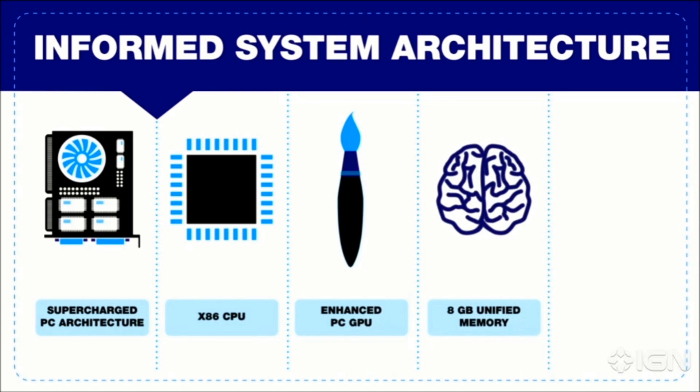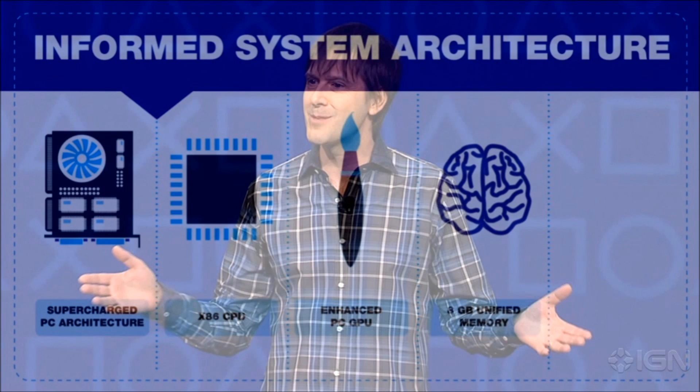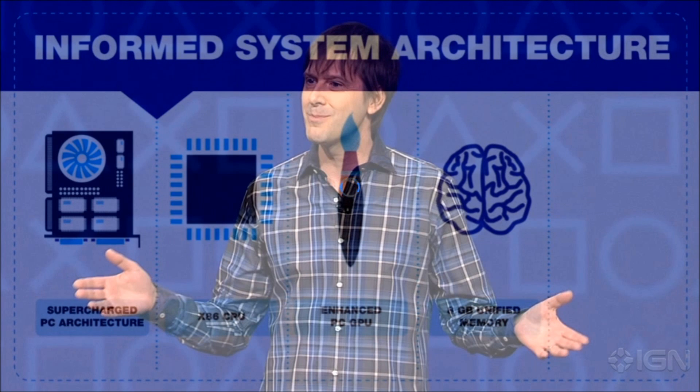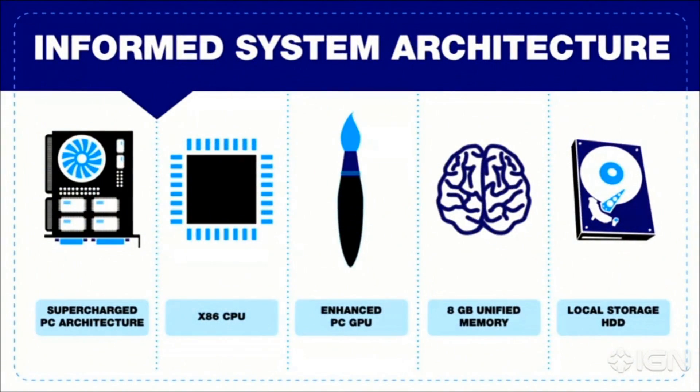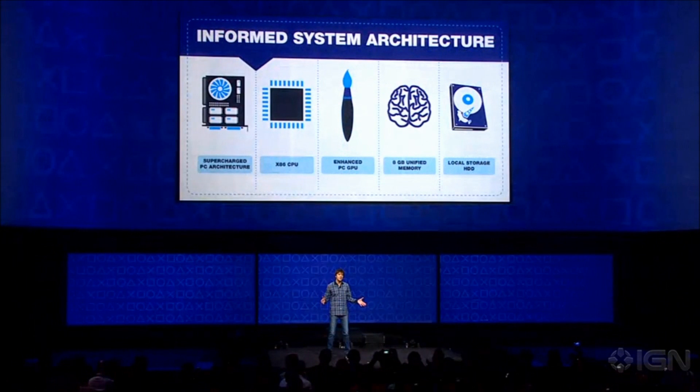And for system memory, I'm proud to announce that we are equipping the system with eight gigabytes of high speed unified memory, both satisfying the number one developer request for ease of game creation, and also increasing the richness of content achievable on the platform. And this system memory is backed by the massive local storage that only a hard drive can provide. Overall, this architecture is designed to ensure that the very best games and the most immersive experiences will reach the player.